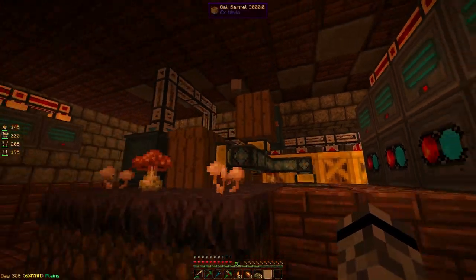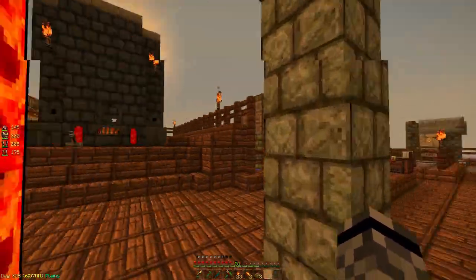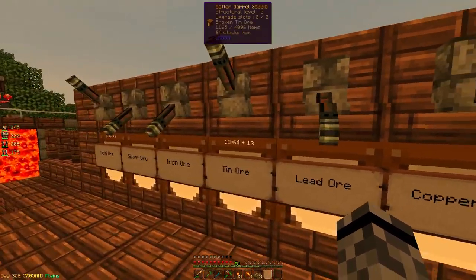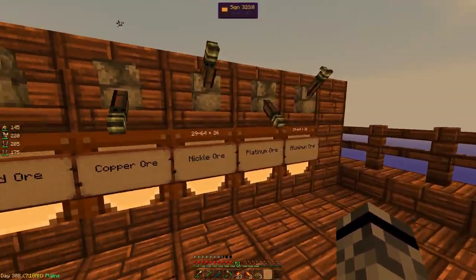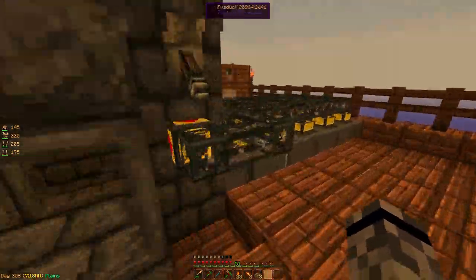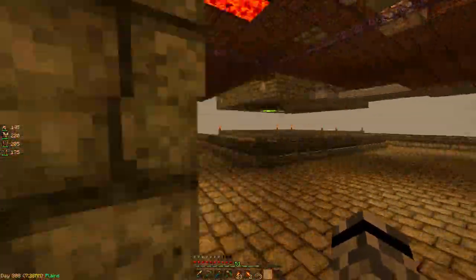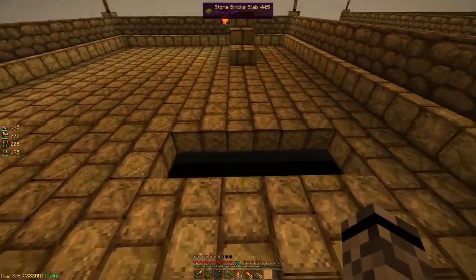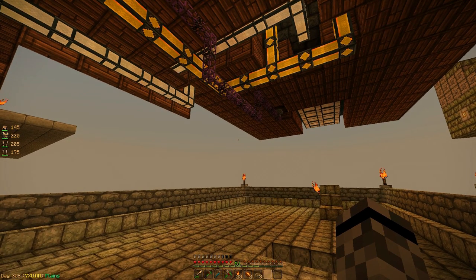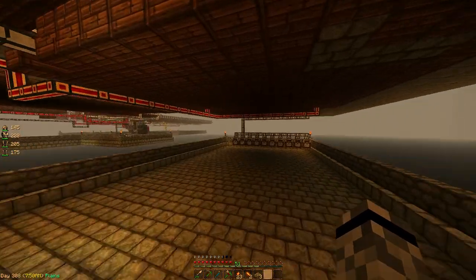We're going to make another smeltery. One smeltery is enough to smelt ores full-time. I can see my setup for keeping this one going full-time, which leaves me with aluminum, nickel, tin, and gold — those shouldn't form an alloy. I can have both smelteries going full-time with the same setup, just pumping into the controller and auto-pumping out the back into basins. I'll put the second smeltery directly under the first one.